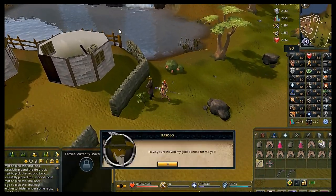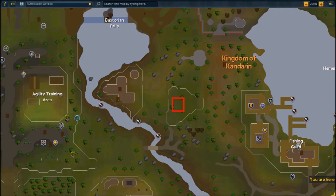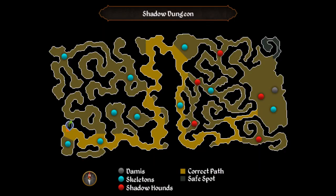Speak to Rizzolo — he'll confirm you got the gilded cross and give you a Ring of Visibility. Equip the ring — very important. Head into the fenced area to your east and with the ring equipped you'll be able to see the ladder down to the shadow dungeon. The correct path is highlighted in yellow on screen; you need to make it to the big room on the eastern side. There's a safe spot in the northeastern corner but it can cause quest bugs, so just tank the boss.